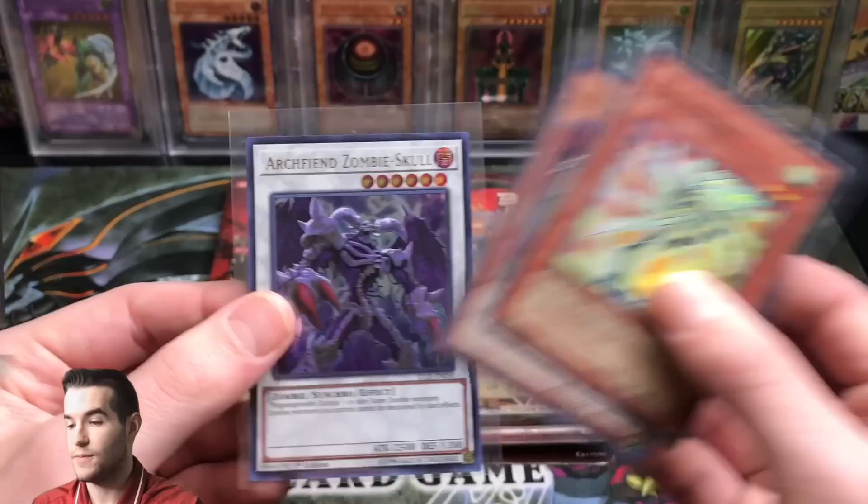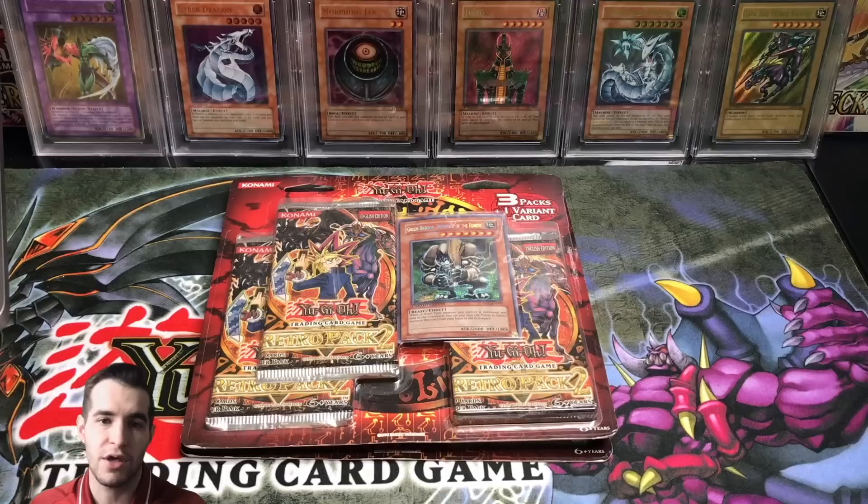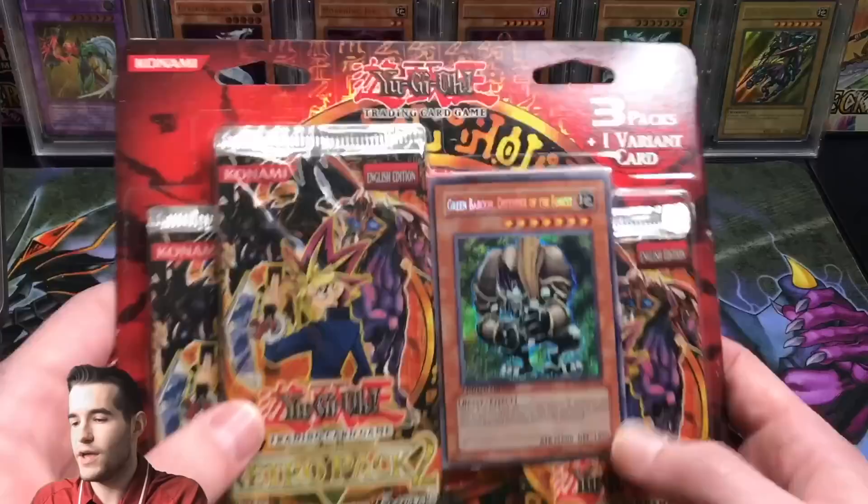For this giveaway, I'll be giving away a Featherizer, Crusader of Endymion, and Archfiend Zombie Skull to one commenter who says the giveaway words that I mention at the end, middle, or right now in the video. It could happen at any time — whenever I decide to do the giveaway, I'll say a word and you guys enter it in your comments.